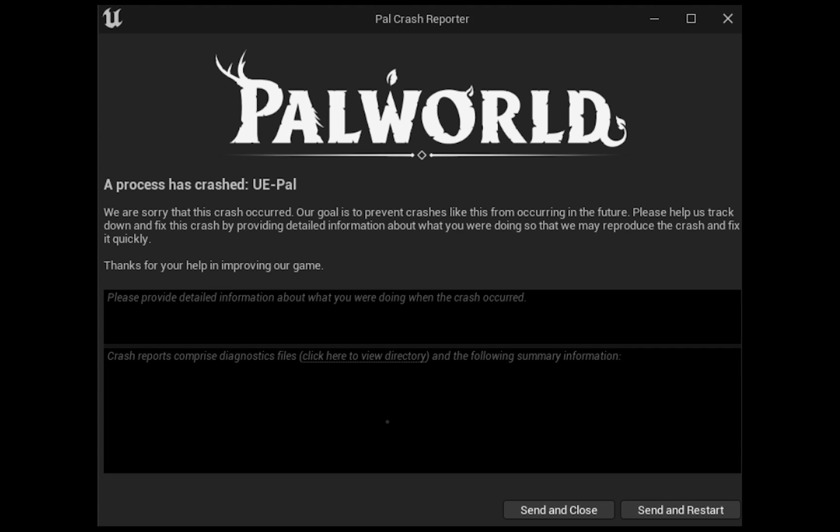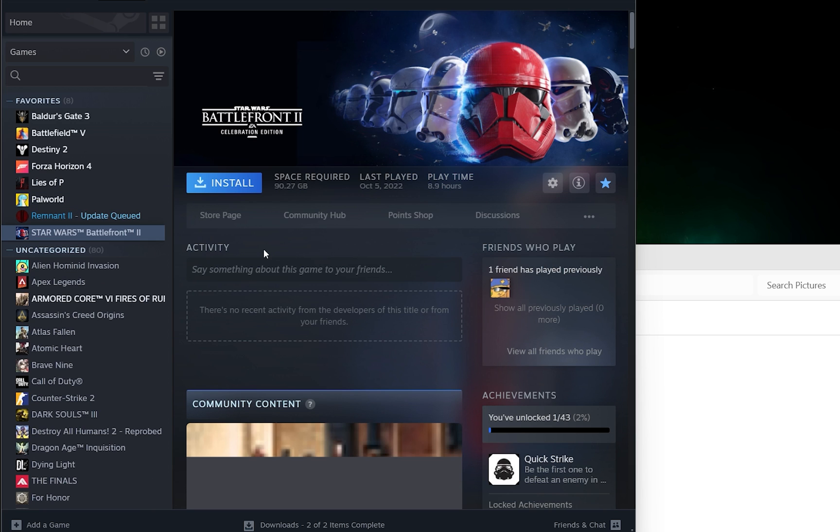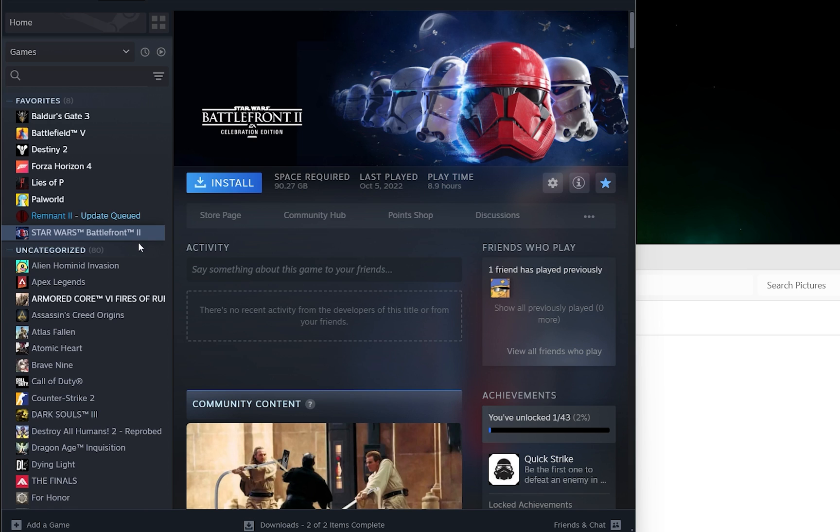If you're playing Palworld on day one on the Steam platform, this could be the error you are getting before even jumping into the game. This happens when you set your island name, choose the difficulty, confirm the settings, and jump into the character creation screen — and you get this error. Here are a couple of fixes you should try.